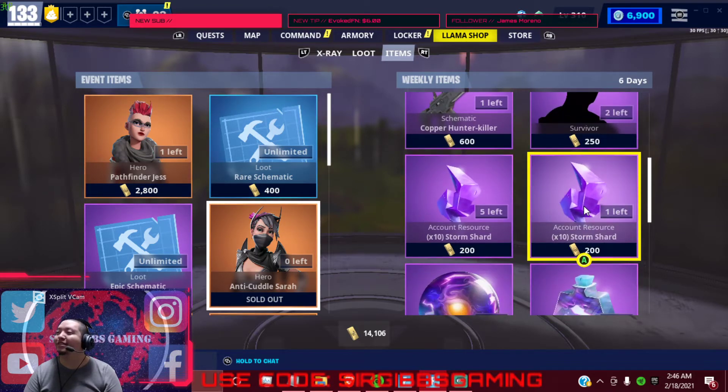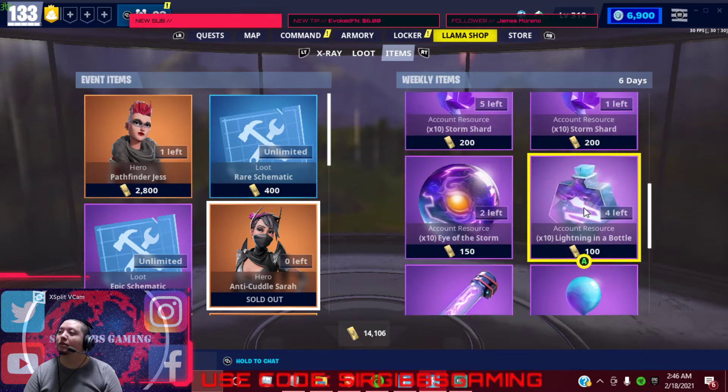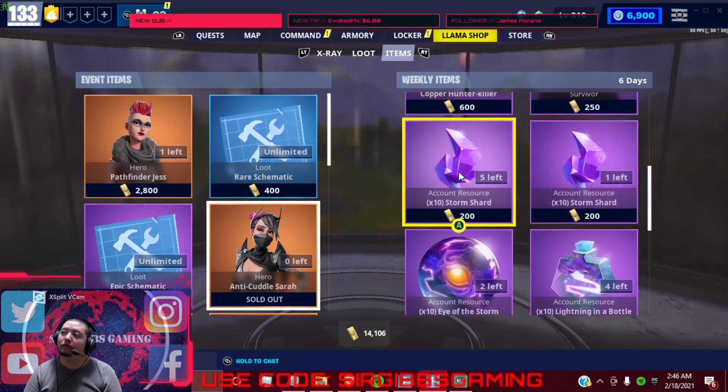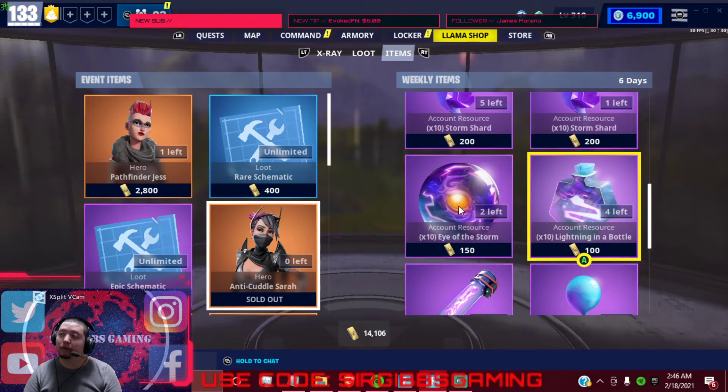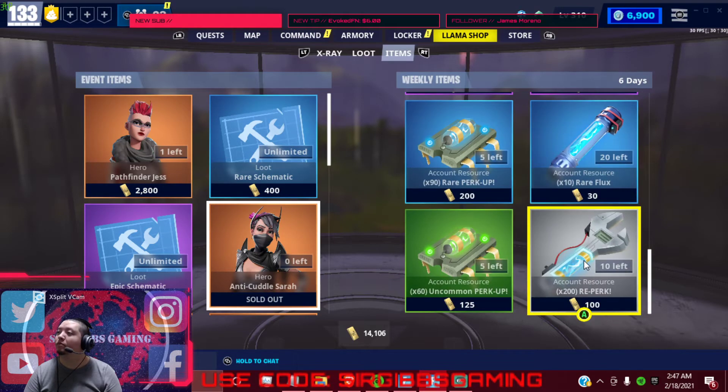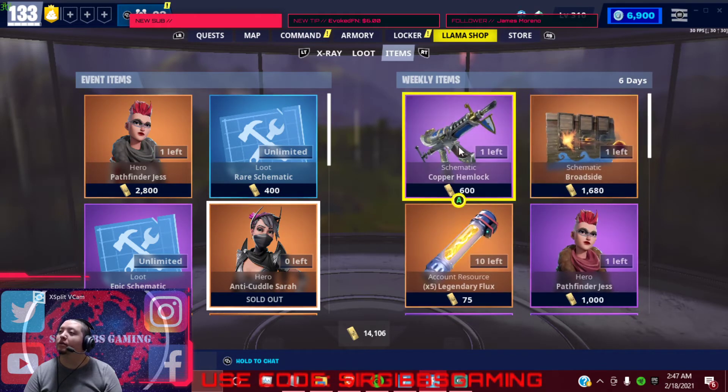Get your two epic survivors. Get your evo mats if you need them — if you're low level and leveling up, make sure you buy these so when you get to that point you'll be able to evolve your stuff, rather than be like 'oh no, I can't evolve my stuff.' The epic flux — make sure you get that.